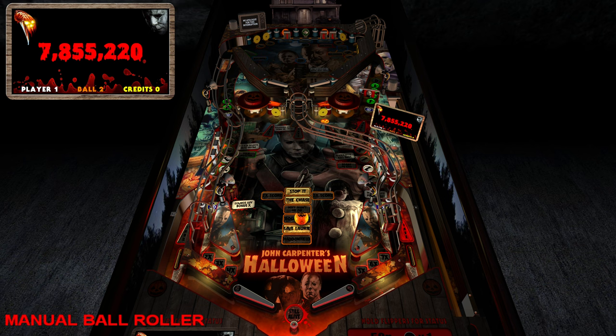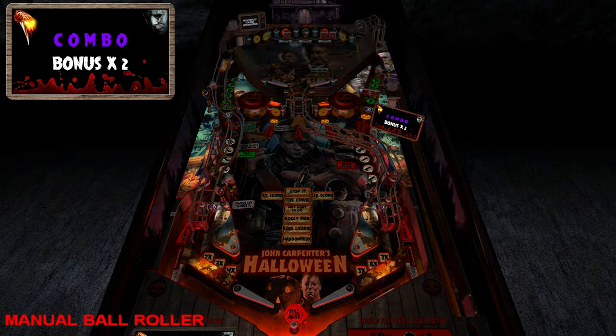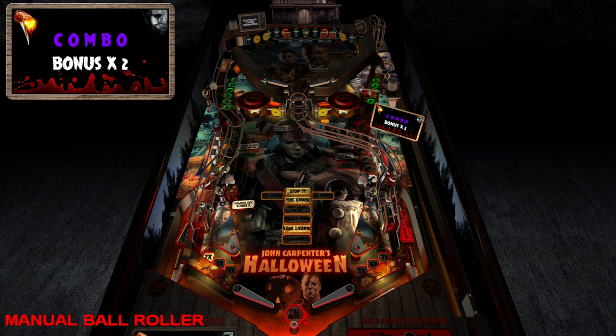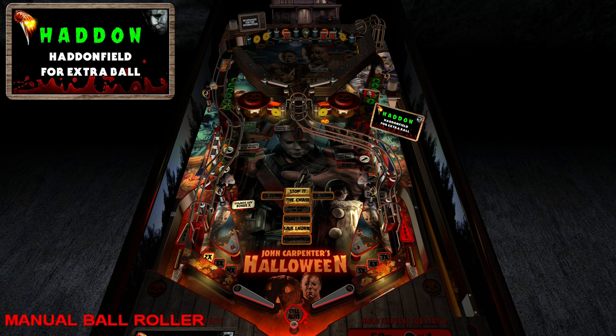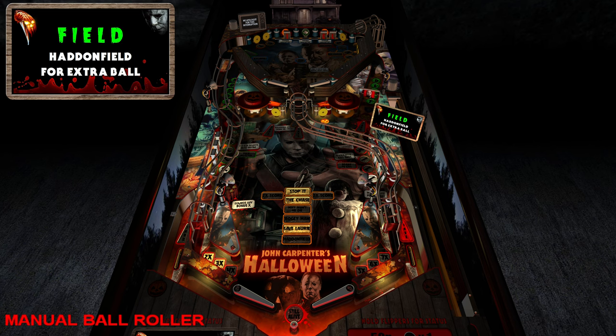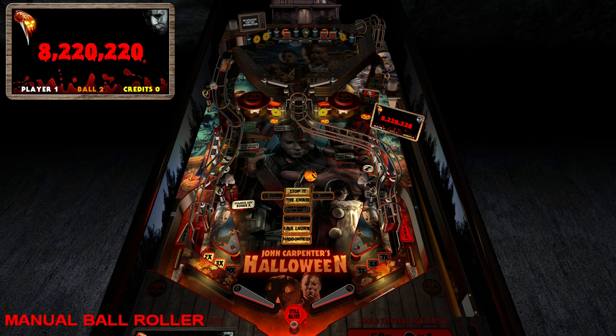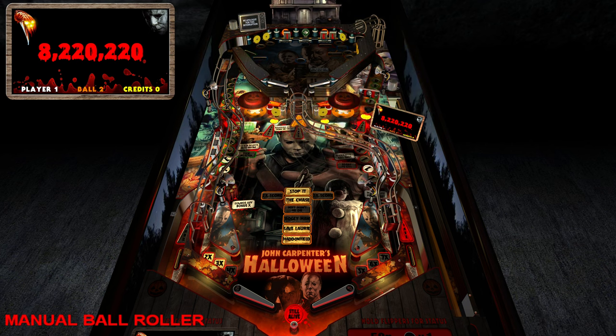That mode is now cleared. Let's also get Haddon Field cleared — you get police assist ball savers, and if you do Haddon Field enough times and hit orbits quickly you can get combos that light up near the flippers. When you're playing normally it's way more fun, but this video is about showing the modes rather than doing a fancy demo run.